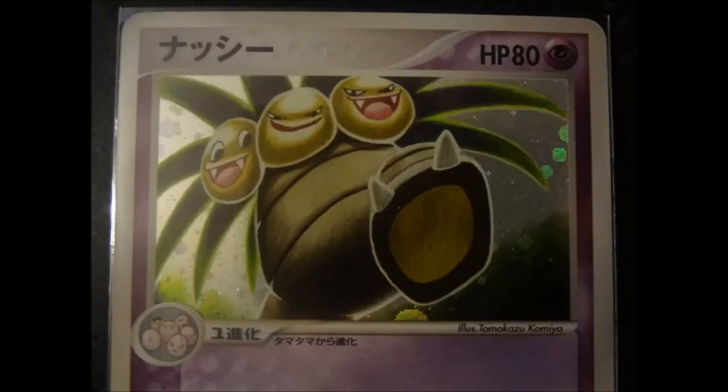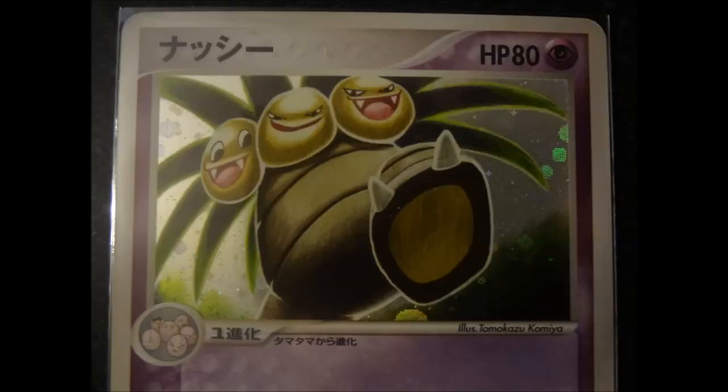We're gonna kick off today's list with Exeggutor at number 10. In the most recent sets, the Pokemon company has become known for making unexpected EX choices. Examples include Magnezone, Toxicroak, Seismitoad, and Florges, so why not Exeggutor? It fits the bill as a bizarre and underappreciated Pokemon. Something like this could have a nice wrench of an ability to throw a little madness into the TCG as well. Plus, the full art would give Malamar a run for its money in the creepy department.